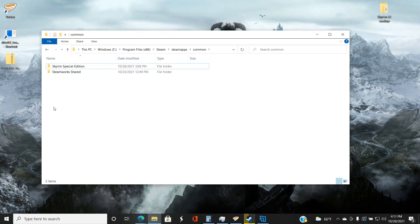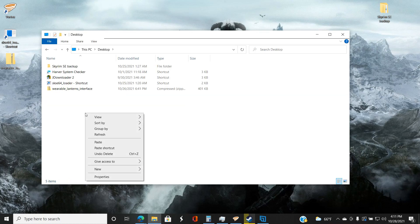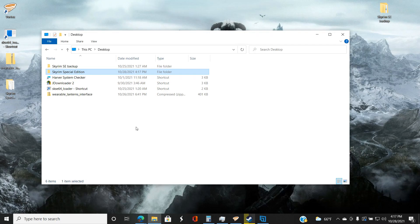To make a backup, you're going to copy your Skyrim Special Edition folder, then go back to This PC, navigate to Desktop, and paste it right there. Once that's finished you'll have the Skyrim Special Edition folder on your desktop. As you can see, I already have my own backup — I'm just going through this process to show you.